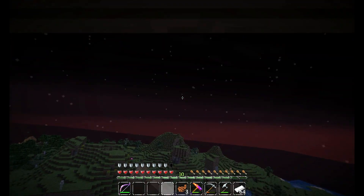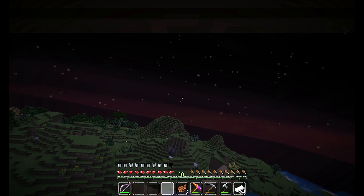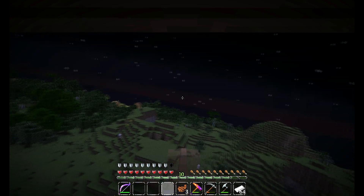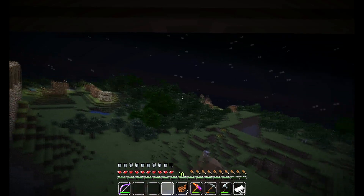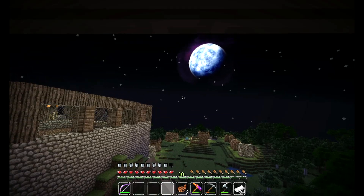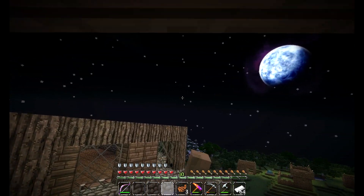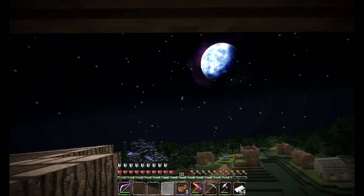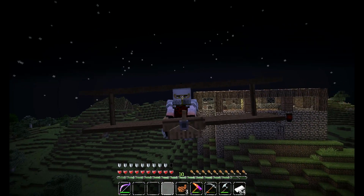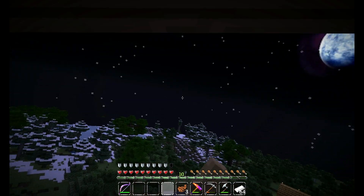If you press C, you can enter a first-person controlling mode where your mouse actually controls the plane — this is a little harder to do and doesn't really help that much. You can still push A and D to move around. So that's it for Flan's Planes Mod in terms of controls. Look at this — it's beautiful. I'm going to attempt to land, though I forgot entirely how you do that.